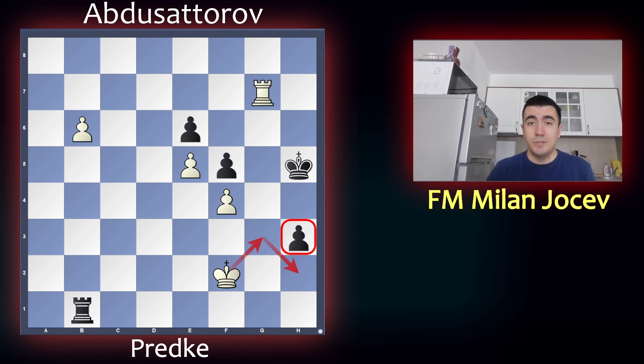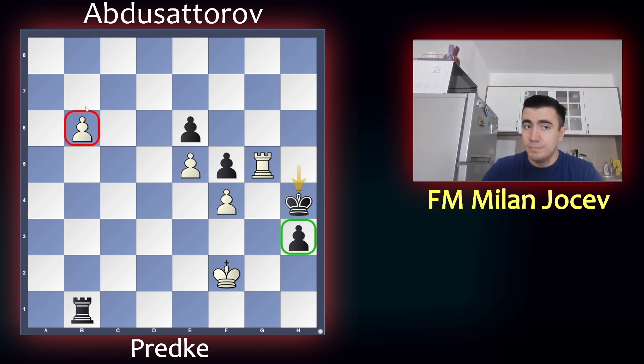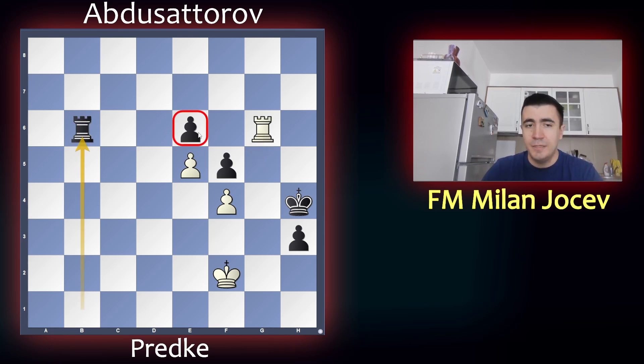But unfortunately for the Serbian team, white played rook g5. And now the king goes down to support the pawn, and the b pawn is helpless. To make things even worse, you don't have rook g6 because black can simply take on b6, defend the pawn, and still keep the h pawn alive.